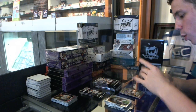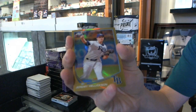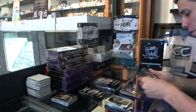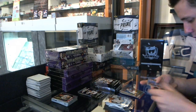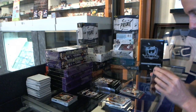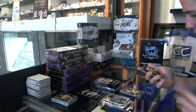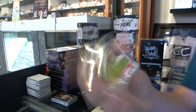We've got a gold refractor numbered six of fifty — Jeremy Hellickson. Six of fifty! Got a refractor of Nelson Cruz, base card, and an x-fractor of Ryan Howard.